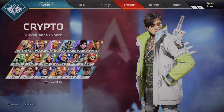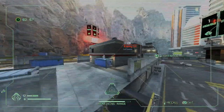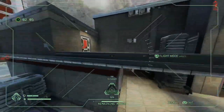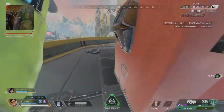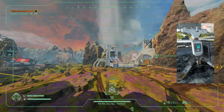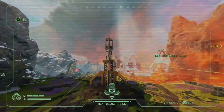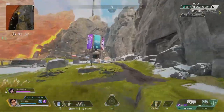Crypto's abilities rely heavily on his tactical — his recon drone. He can use it to survey around the map to spot any enemies nearby up to a distance of 200 meters. His passive also allows him to check if there are any enemy squads nearby, as well as use survey beacons. And his ultimate creates a large EMP bubble around his drone which damages the shields of any enemy players caught within it — even Crypto himself, if he's unfortunate enough.